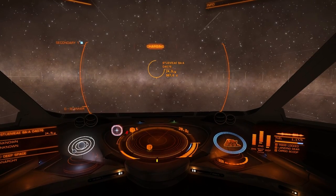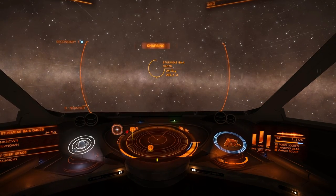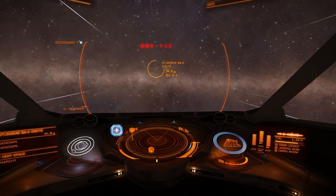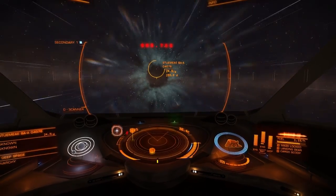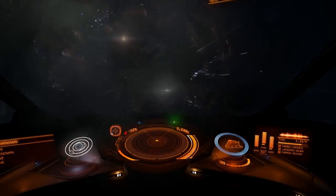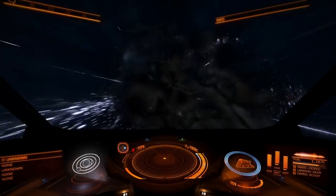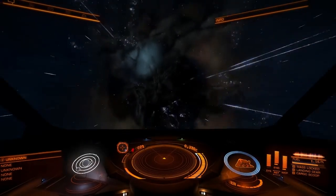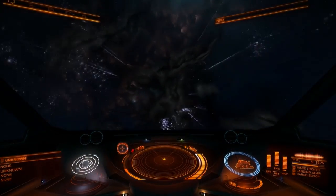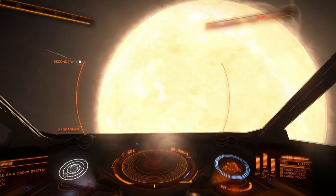That's certainly something you learn about black holes in this game - they're not really movie-like. They're not the kind of black holes you see in movies, generally. Then again, a supermassive black hole like Sagittarius A might be a little bit more movie-like. We'll see. In general, the black holes have been much more realistic, much less movie-like.